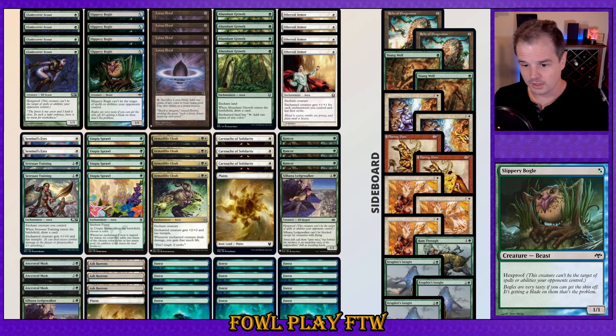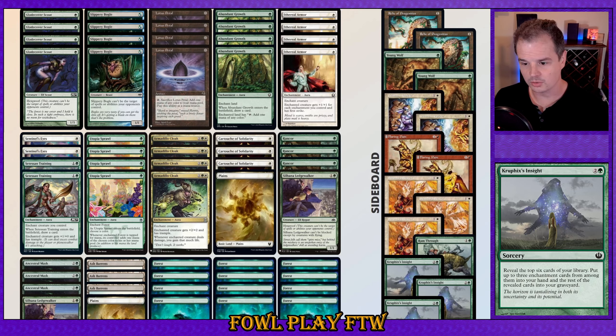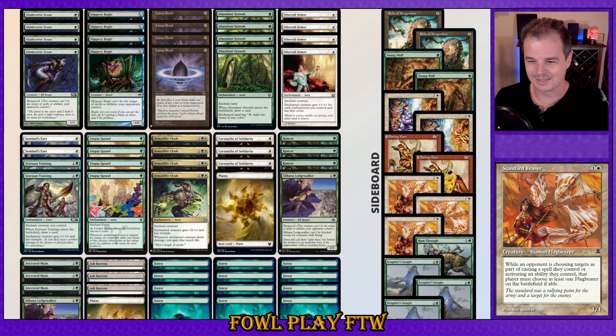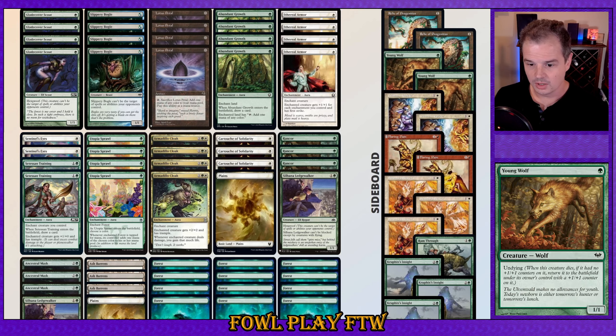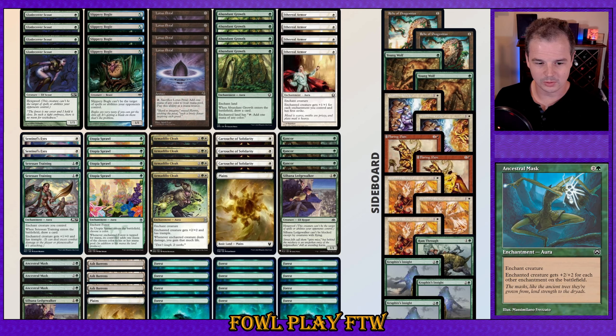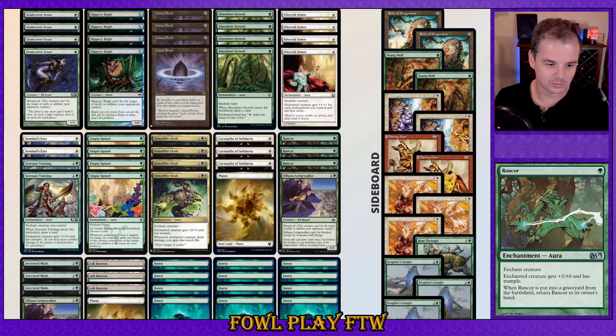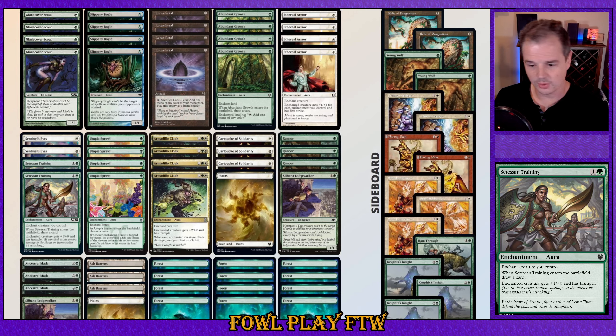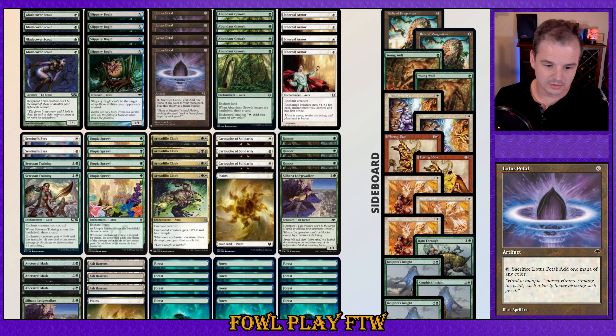For the sideboard, I've taken inspiration from the Commune build we've been doing. We'll bring in Krufix's Insight for decks that interact with our enchantments a lot, Rune Thrift for removal, Flaring Pain for fog decks, Standard Bearer for mirror matches and other Bogles-style decks bringing in Standard Bearer, Crimson Acolyte for burn, Young Wolf for Diabolic Edict or Chainer's Edict decks, and Relic of Progenitus for graveyard decks. In the main deck to fit in the Lotus Petal, we've gone to three copies of Ancestral Mask, three Rancor, three Cartouche of Solidarity, and two-ofs for Sentinel's Eyes and Sertessen Training — Sertessen Training helping mitigate the card disadvantage that Lotus Petal brings.